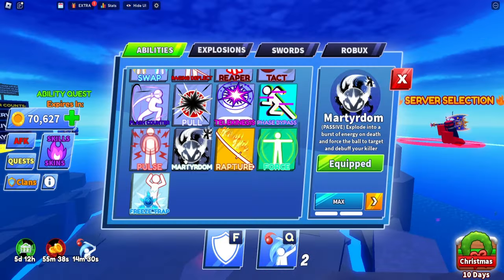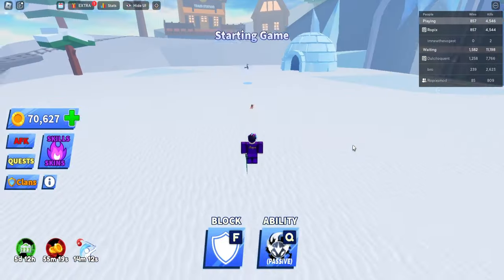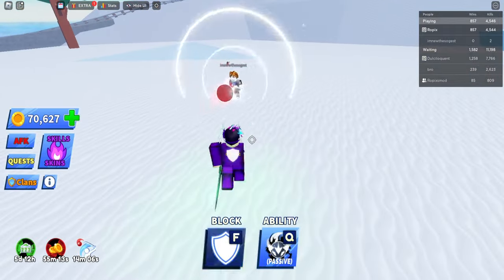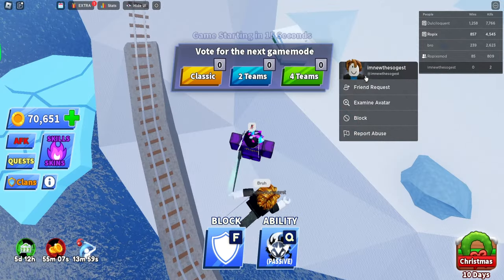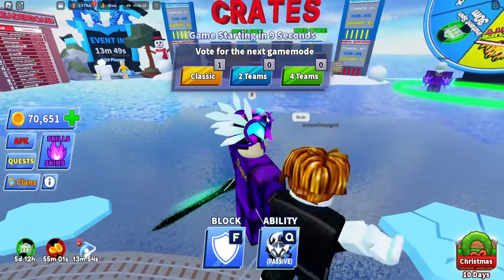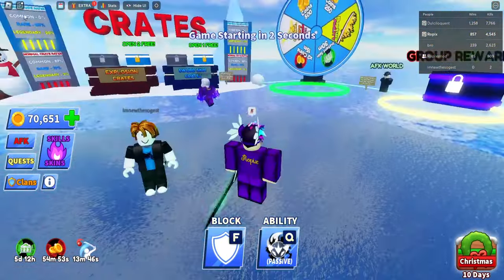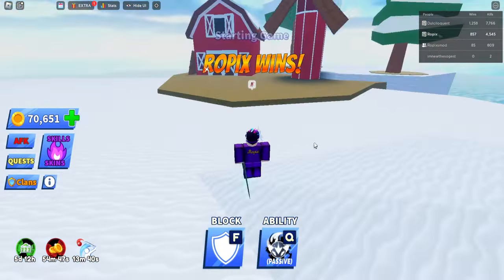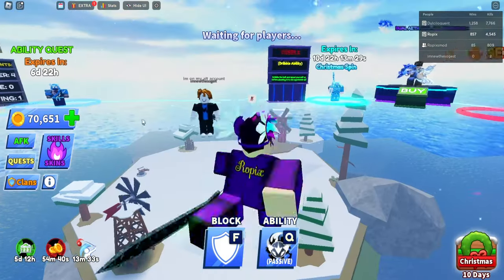Okay let's try this ability one more time — got it equipped now. I hope there's more than two people... no, it's another standoff. Ropix is small — why would you do that to me? My own man betrayed me. GG GG, I'm new. I don't know what your name says, bro — 'I'm new the so guest'? What does that mean? Ropix wins easy, guys. I'm just that good — everyone's fearful of me. I'm on my alt account.